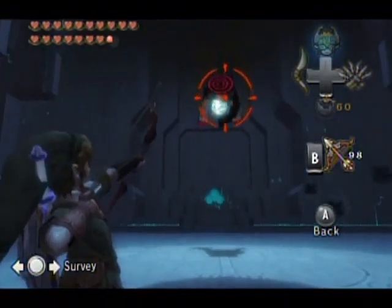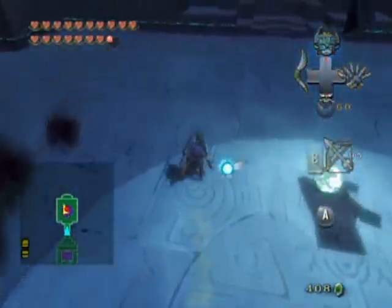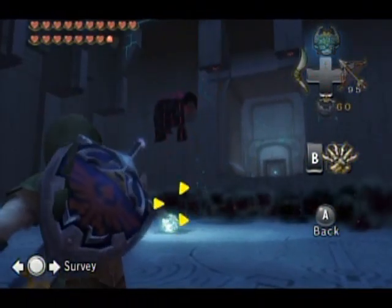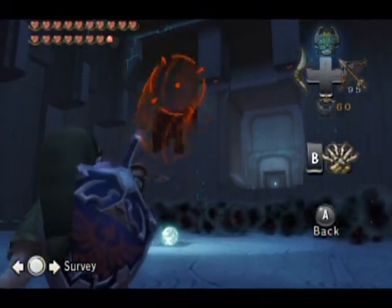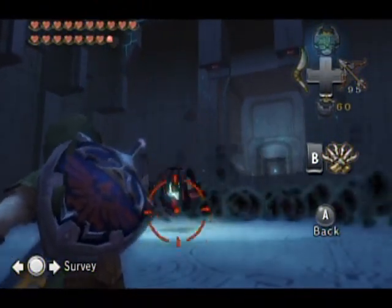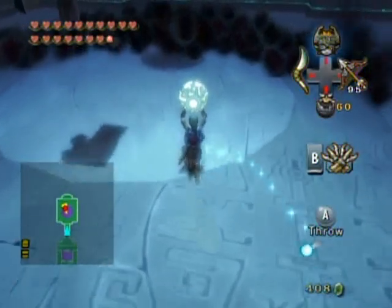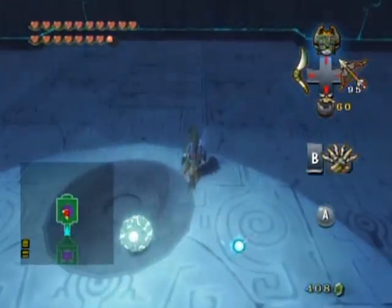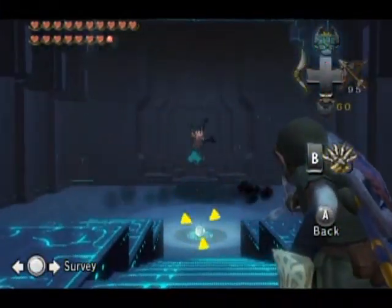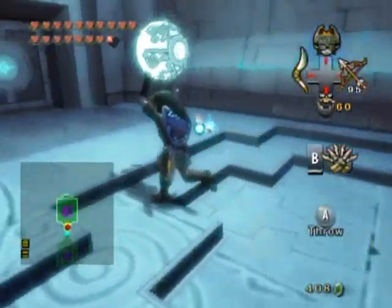If it grabs the soul, it'll pull it off its pedestal and the stairs will disappear. I'll just show you since this is a room with very little pressure. If you want to steal it back, you can shoot it, but what's more ideal is to use the claw shot to grab it right out of his hand — that'll just stun him, and that's probably the better way to do it. Now get up on solid ground and from a distance grab the soul sphere — and you're out of the room.